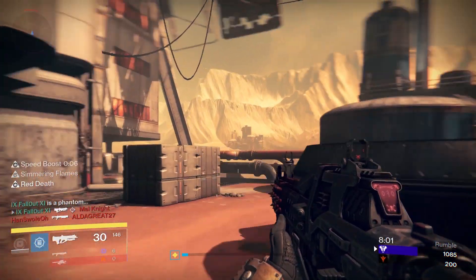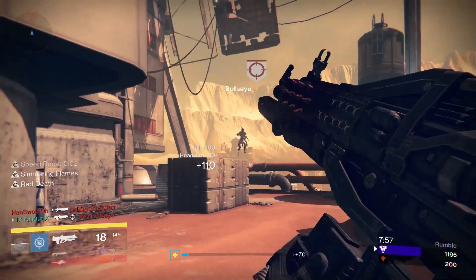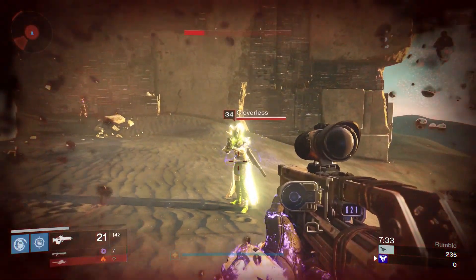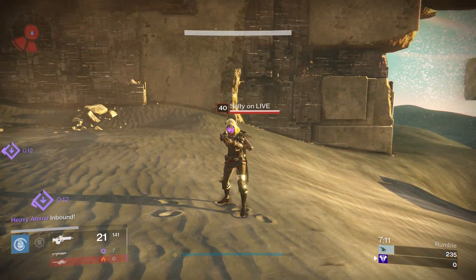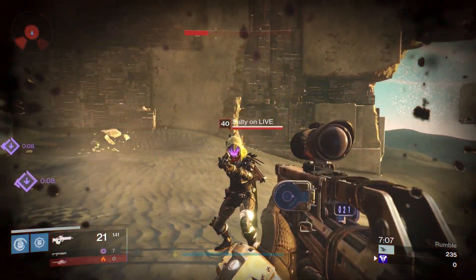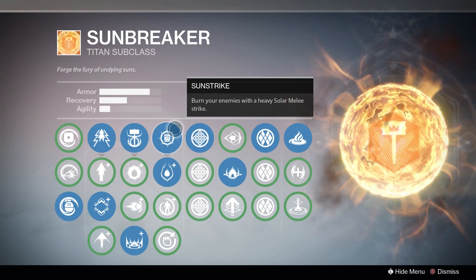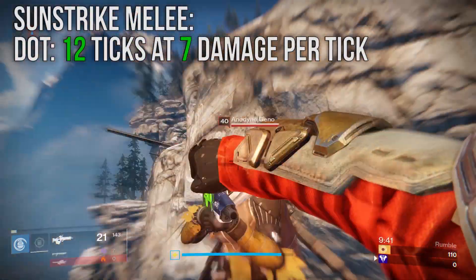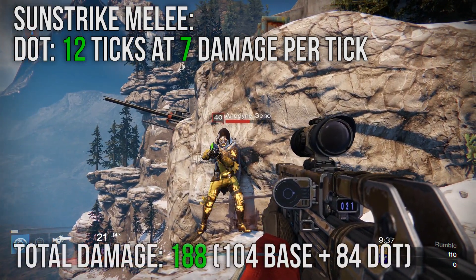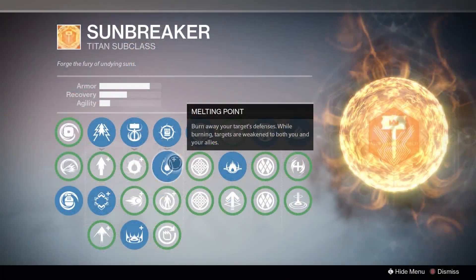Let's kick things off by breaking down the Sunbreaker neutral game, starting with their melee. Unfortunately, like all Titans, the Sunbreaker has pretty bad melee range, being outclassed by almost every other subclass in the game. Their melee ability is called Sunstrike, and hitting your enemies with it deals pretty heavy damage over time — 12 ticks of damage at 7 damage each, for a grand total of 188 damage from one melee.